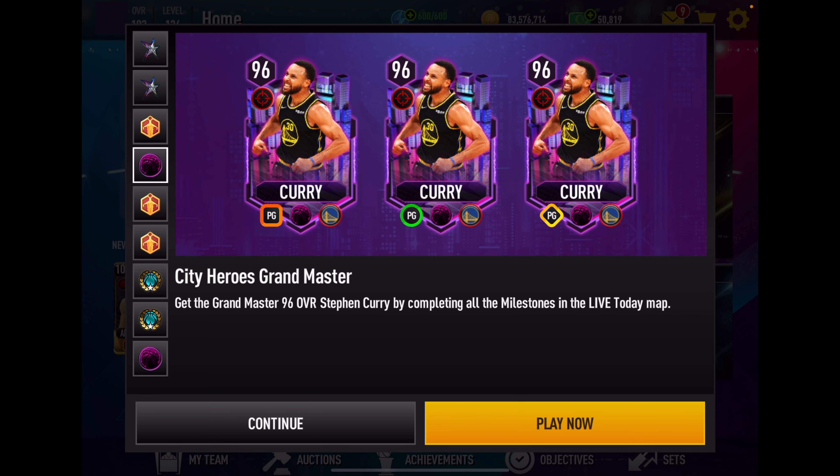It is the City Heroes promo and we've got a 96 overall Steph Curry. The card art is pretty killer - I usually don't mention card art even if I like it, but this one I gotta love. So we're going to be running two today with this 96 Steph and 94 overall Zion. We'll get to Zion when we get into the lineups. Let's take a quick look at this Steph Curry card.